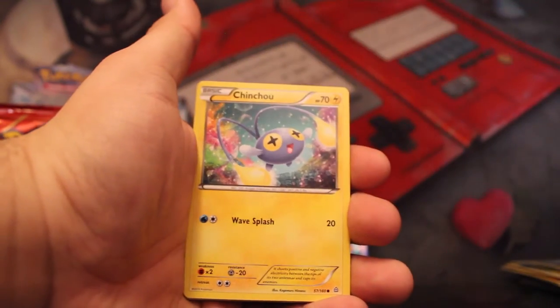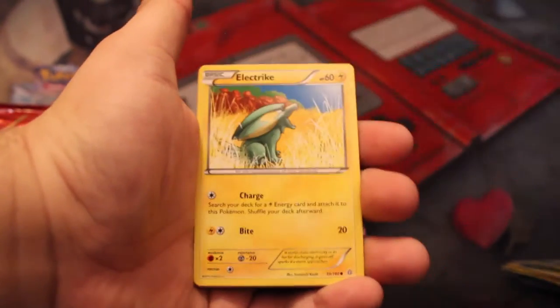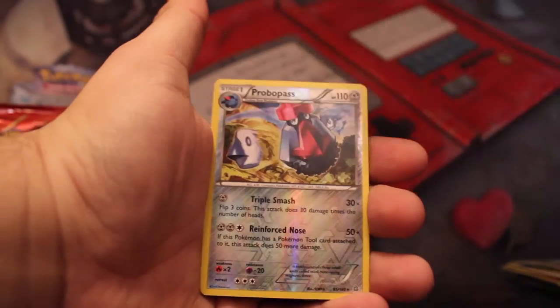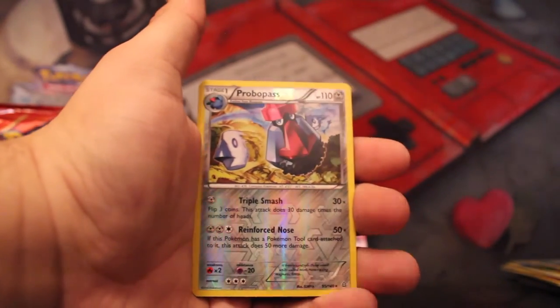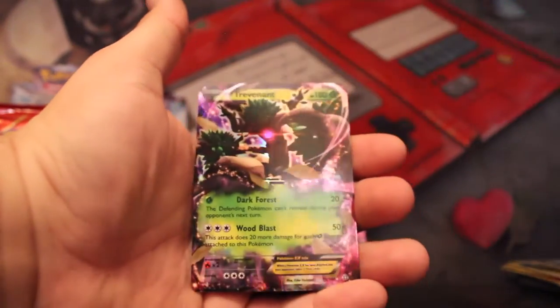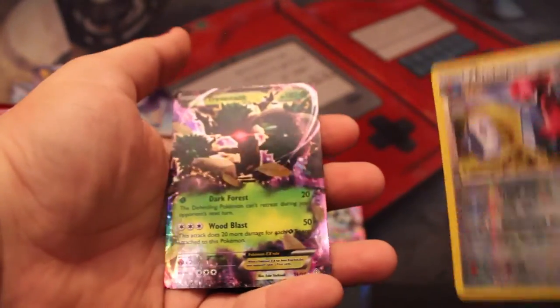Spheal, XP Share, Chinchou, Electric, Tentacool, Rhyhorn. Another reverse holo Probopass — that's a rare reverse, that's awesome. And we got a Trevenant EX! Very sweet — I love all the shine on these new cards. They're beautiful.